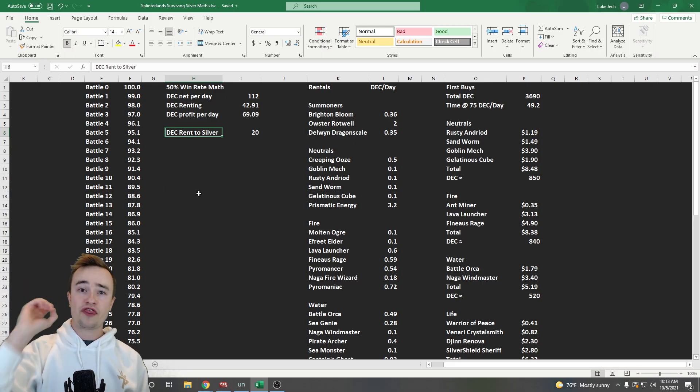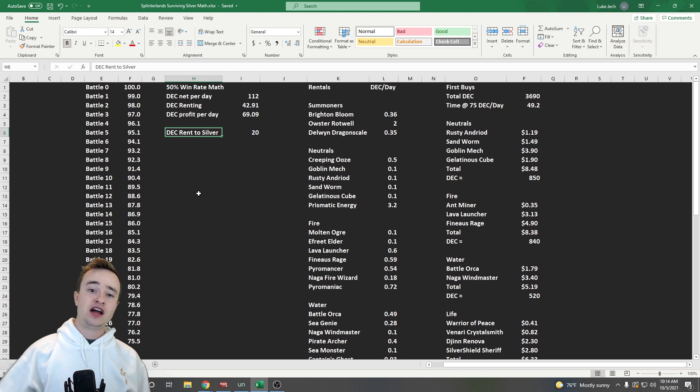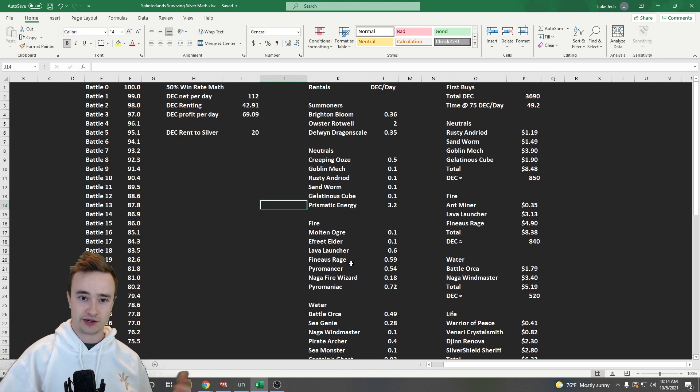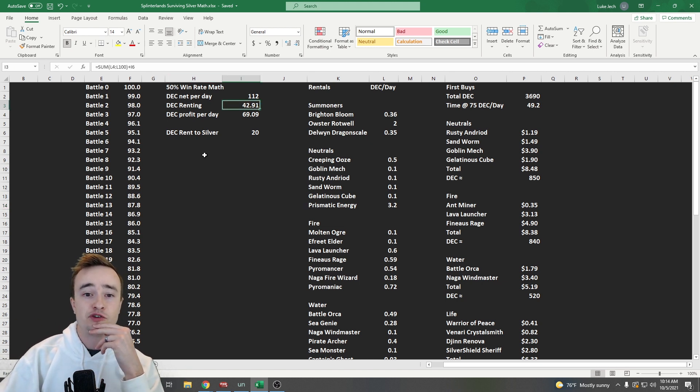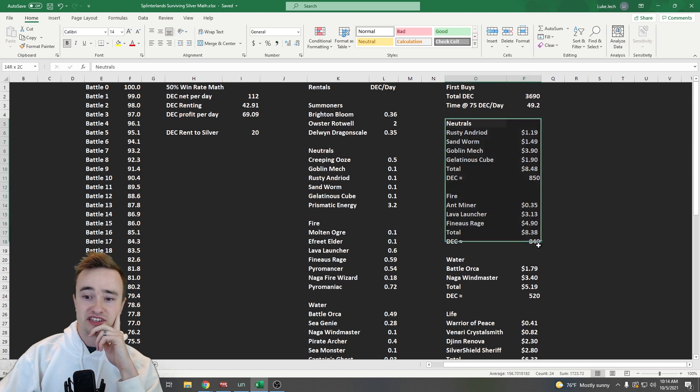If you can somehow get 1,000 card power per one DEC a day, it's 15 DEC a day to rent to silver. But I'm assuming right now you won't find that great a deal, so I'm estimating around 20 DEC a day to rent to silver. After picking out all the cards I want to rent — summoners, neutrals, and each deck besides earth — the total rental cost comes to 42.91 DEC a day in theory, meaning a profit of about 69 DEC a day. I'm hoping to get closer to 75 DEC a day in practice.